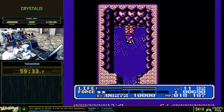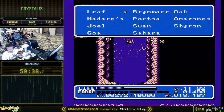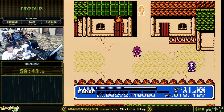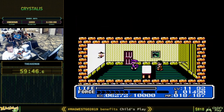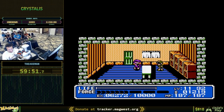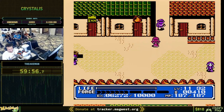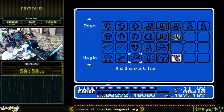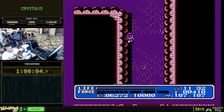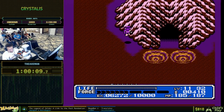Some of the guys that do the randomizer swear by this cave — 'do this cave as soon as you can.' I'm kind of like, 'maybe.' We're going to go to Sahara and go in the back side of Goa Fortress. Normally you've got to finish the fortress to get that flight spell, but we've got it now, so we can fly into the back side and sort of backdoor everything.